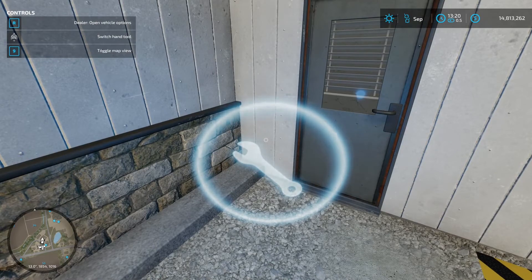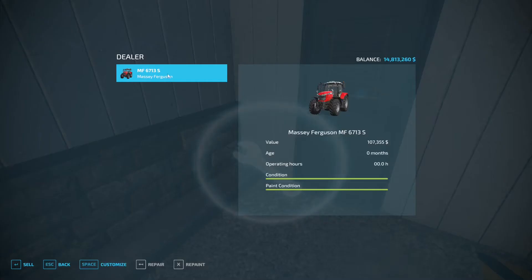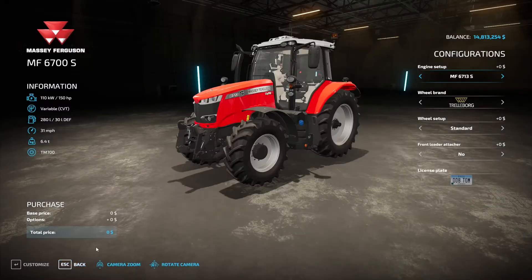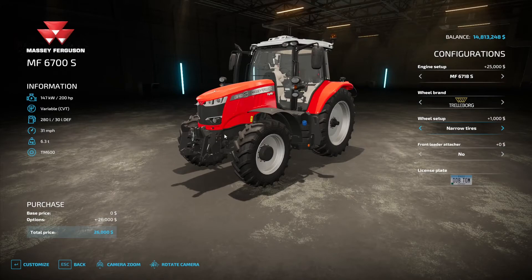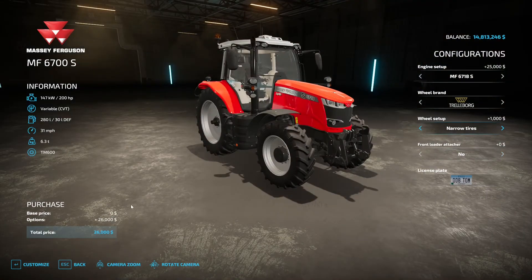Activate with R on PC and we can do different things in here — we can repaint it, repair it, customize it, change the engine size, or change the wheel setup. It's brand new so I don't need to repair or paint it, and those options cost money anyway. In this instance we actually want to sell it, so we're not going to bother with that.